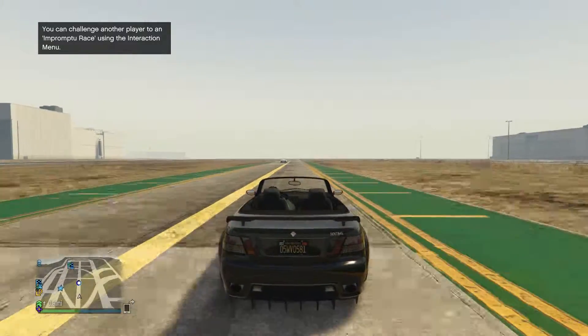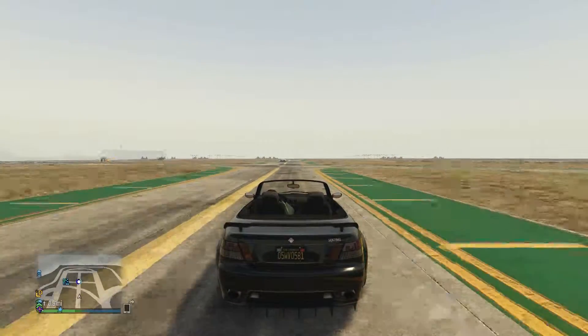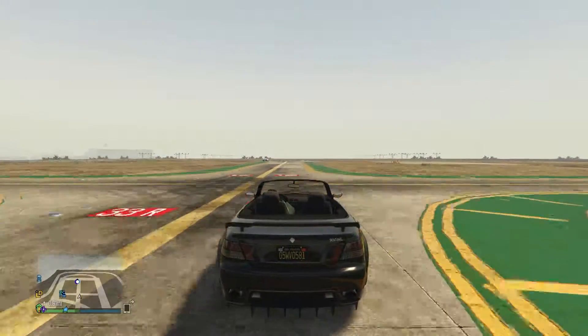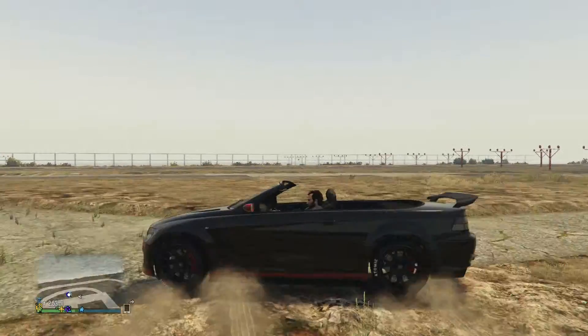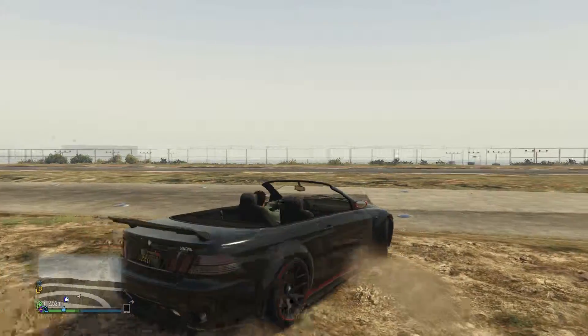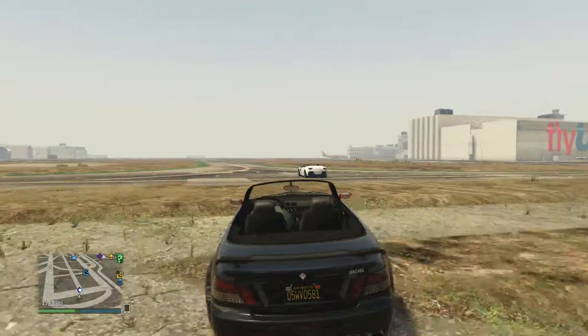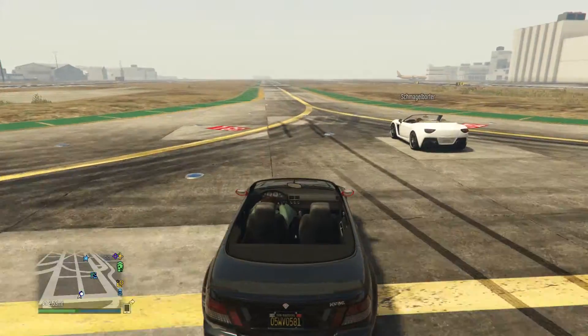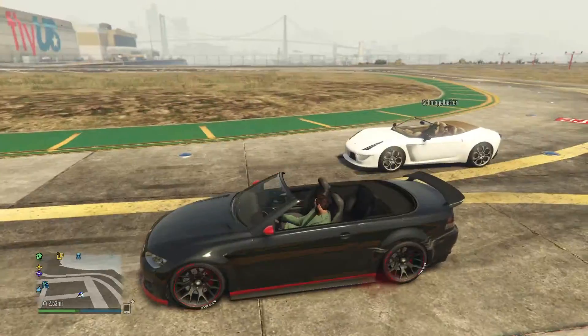I got you on the big straight out there. As we can see, the Grotti Carbonizzare is much faster than a fully loaded Ubermacht Sentinel, which is really not a surprise to me - I knew I was going to lose. Either way, we're going to make a final run here and I'm going to take a pretty big distance ahead to see what happens if I have a good head start.